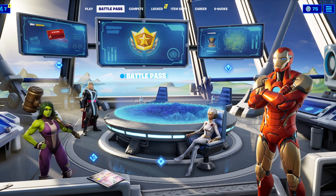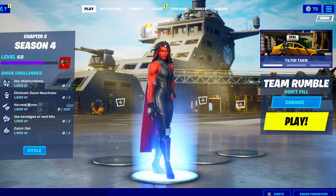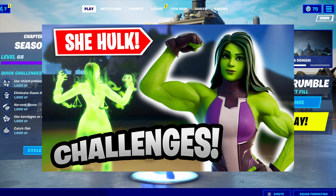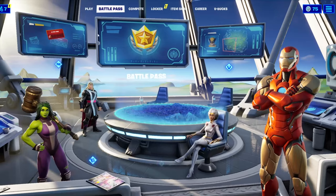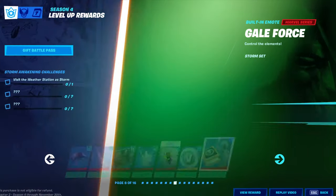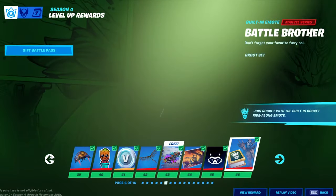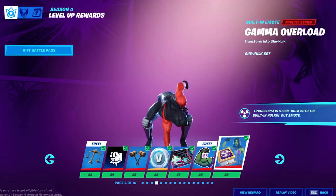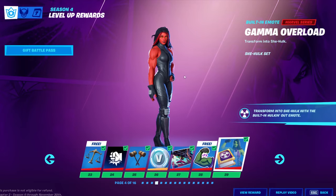To get the She-Hulk, you would have to do the She-Hulk awakening challenges, which I actually have on my channel. You would have to do her challenges first, which would probably be these ones — let me just show you quickly. These are the awakening challenges. Once you do that, you can get this emote, which is Gamma Overlord, which transforms her into She-Hulk.